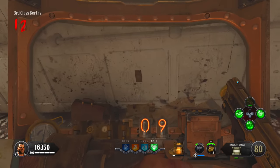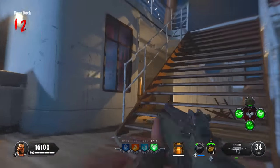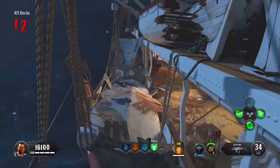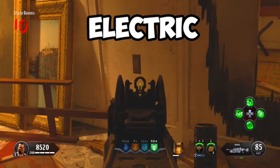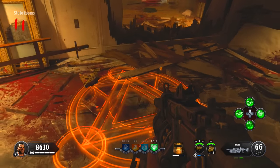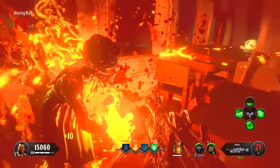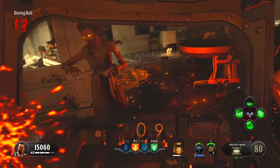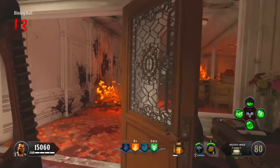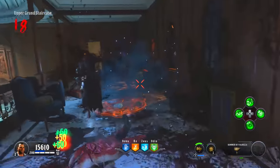Keep that list handy. Starting on round 9, elemental zombies begin spawning. You need to kill the matching elemental zombie right next to its corresponding outlet. For example, kill a poison zombie next to the poison outlet, and a symbol will appear on the floor. You can only do one per round, so flip the round between each. Repeat for water, electricity, and fire outlets until all four symbols are on the ground.